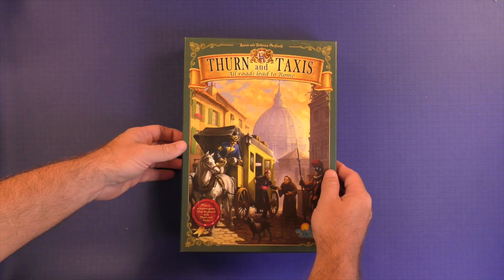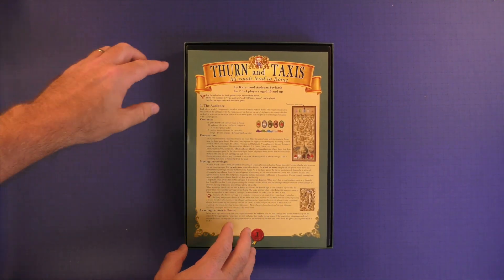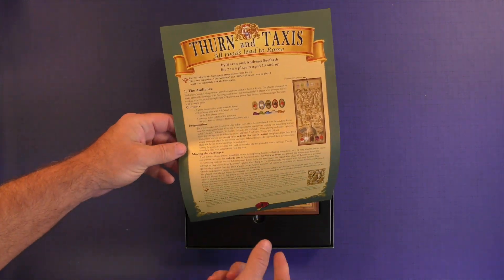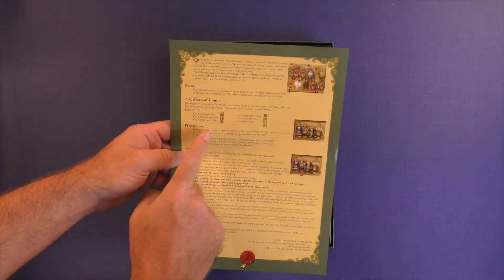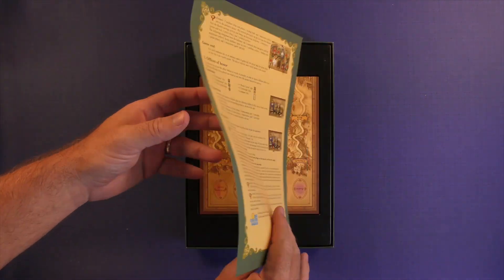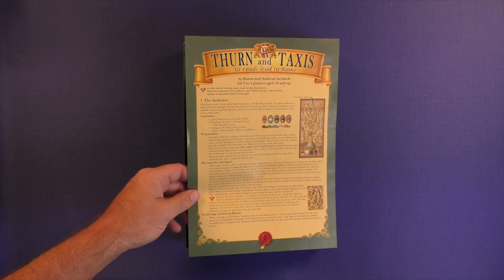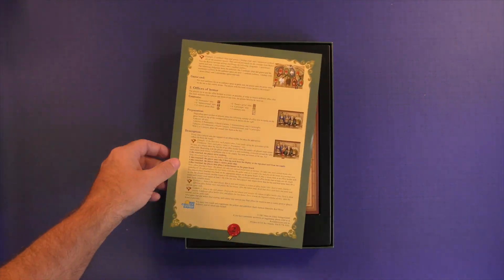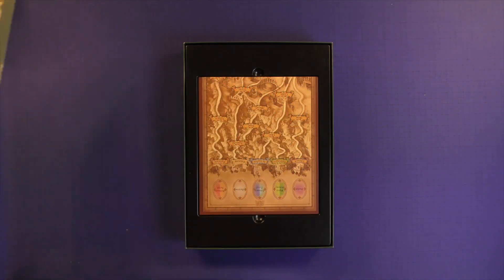All Roads Lead to Rome. You can see it's a pretty good box size here and you're gonna get a rule sheet when you open it up. The rules are gonna be on double sides of this. The font is a little small but there are pictures and examples included. Probably need three to five minutes to read through this and you should be good to go. There are two modules: one is the audience, and then you're gonna have the offices of honor on the other side. So fairly easy to pick up and play.